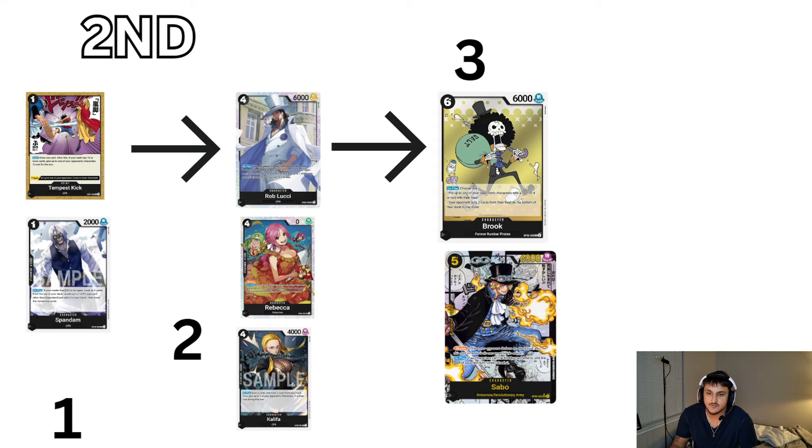For second curve, we do the same thing on turn 1. On turn 2, we have the option to play Tempo Lucci. I think Tempo Lucci is way better than playing Khalifa on this turn unless your hand is bad — Tempo Lucci allows for a 7K swing. If they played Sabo on 5 and you're playing the Mirror, you can go ahead and play Brook. Most of the time it's going to be Sabo on the next turn, or Brook if they played something threatening.